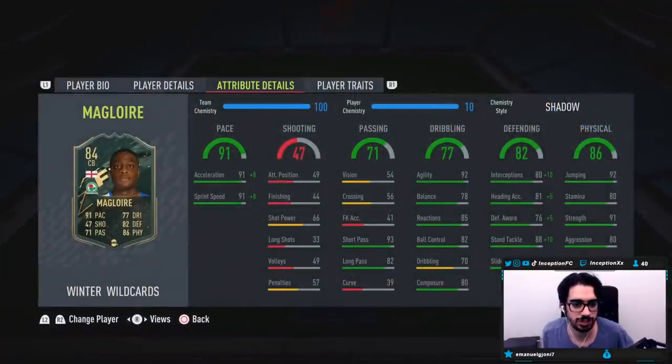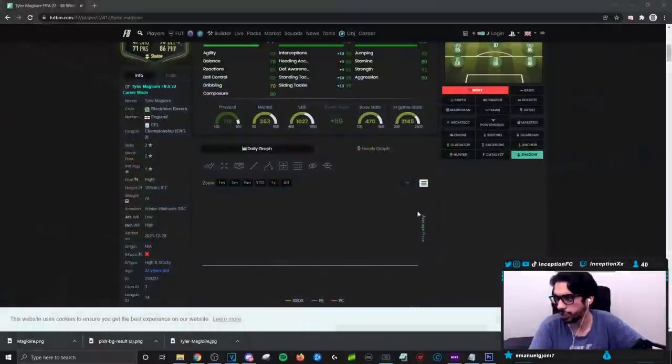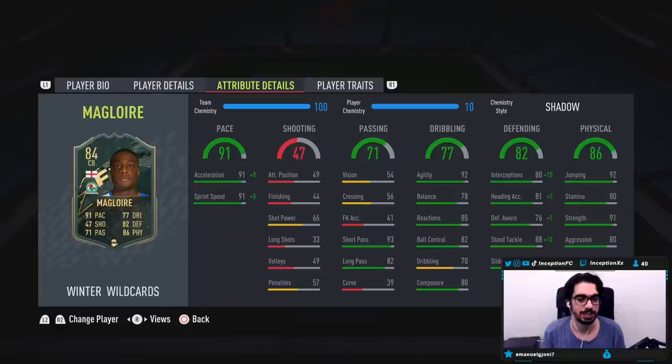With this card guys, base card stats for pace is at 91. So on a shadow chemistry style, some pretty good upgrades. Base card stats for passing is pretty solid — curve and stuff is low, but not necessarily a big issue for a center back. His agility is at 92 while working with a six foot one height, which is actually pretty solid for a center back. 85 for reactions, 84 composure, dribbling at 70, which is pretty decent. Defensive stats on the card with a shadow chemistry style is going to be good in the slide tackle, standing tackle, and interceptions area, but he'll be low on defensive awareness at 81. He does have a low/high work rate. Last but not least for physical stats, he has pretty decent aggression as well as strength to work with that body type, and 92 jumping to work with his height.